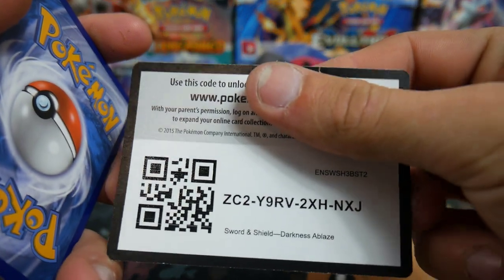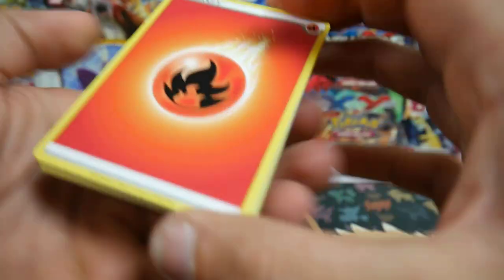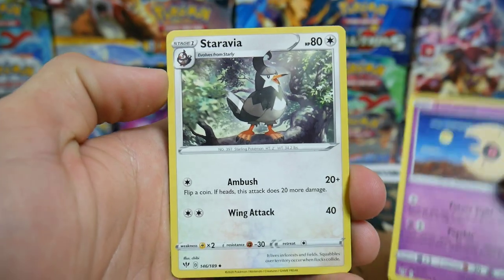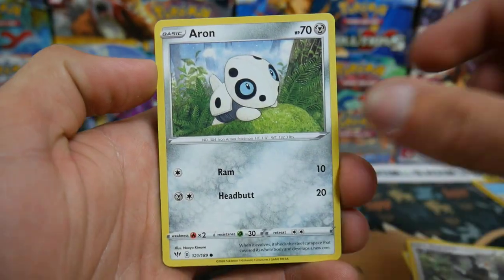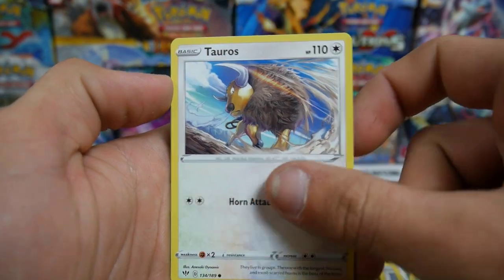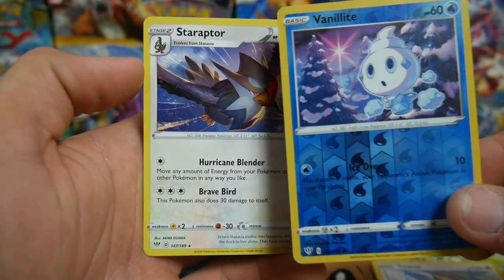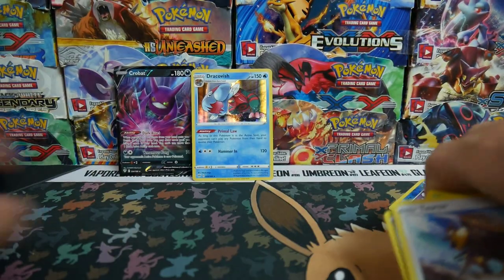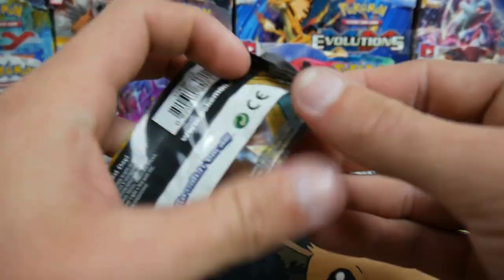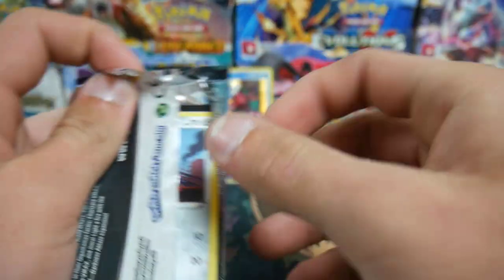There's another code card for you guys - let me know in the comment section below what you guys got. Let's go. It's a Fire Energy. We have a Simisear, a Lunatone, Staravia, an Aron, Rookidee, a Wishiwashi, Pansage, Tauros, a Vanillite, and a Staraptor regular rare to finish off that pack.